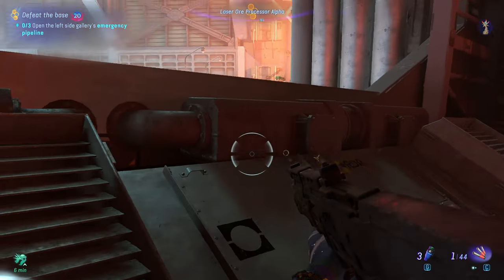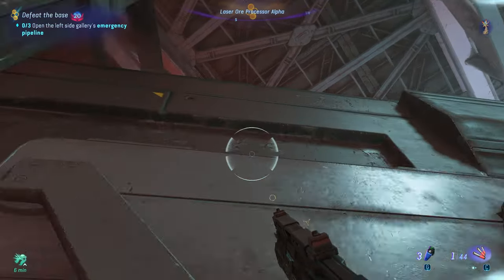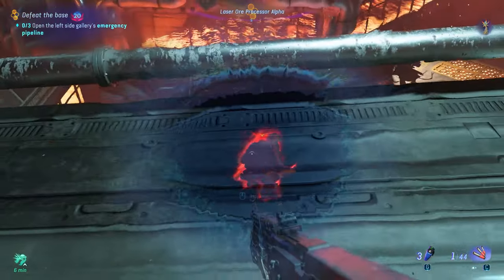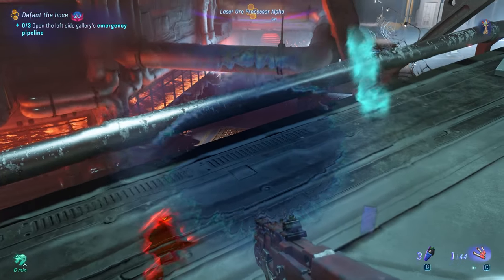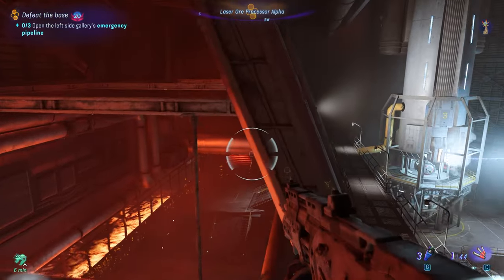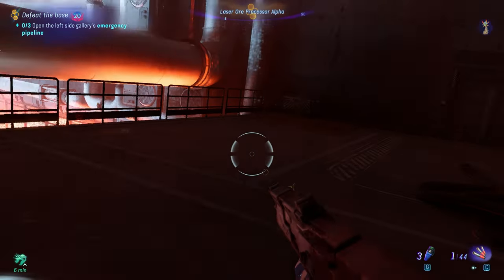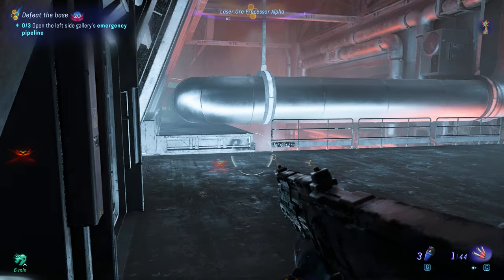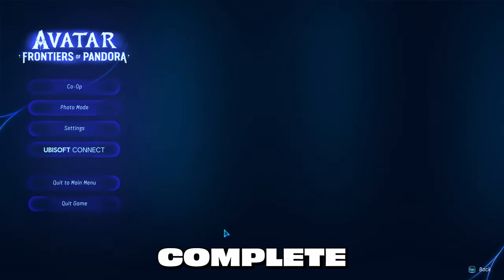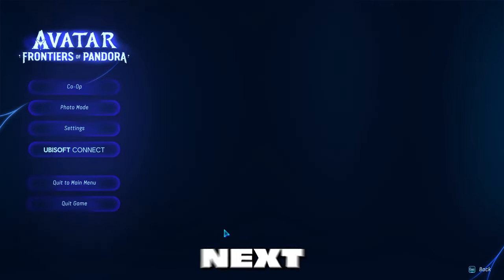In this final footage I'll show you a secret hiding spot in case you need it. We are on the left laser beam tunnel. When you are on top of it, looking at the left emergency pipeline valves, there is a pipe — jump onto the pipe, slide into the corner, and no one can see you. Whether you're already at level 20 or a lower level like me, I hope this walkthrough helped you complete the Laser Orb Processor Alpha quest. Let me know in the comments below. Thanks for watching, catch you in the next one!